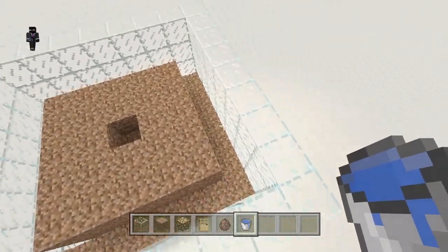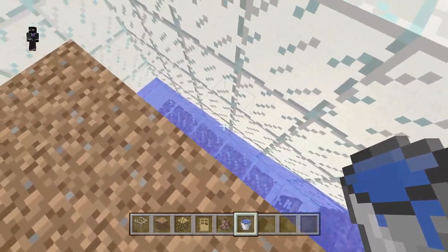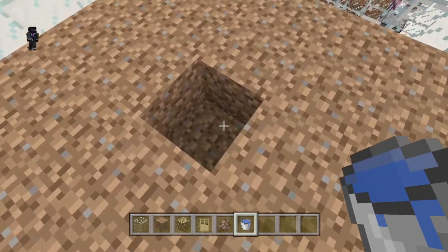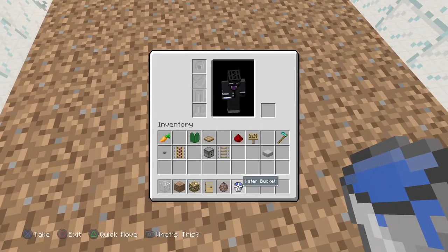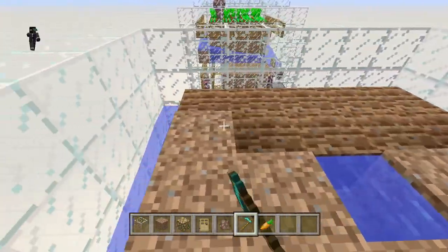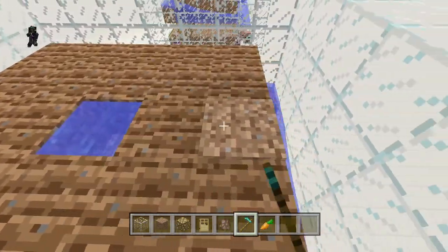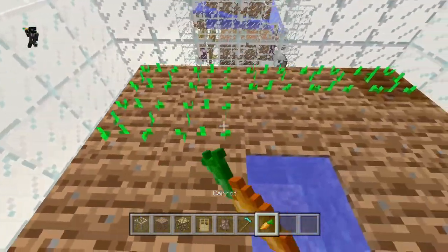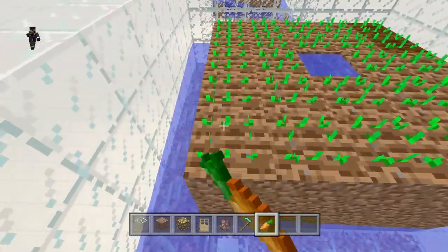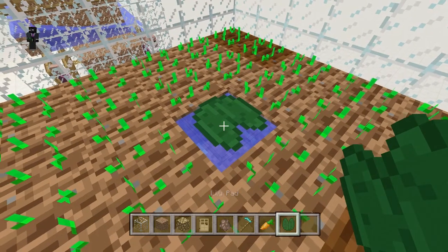Put one bucket of water in the back, and you should see it flows right down into the crops perfectly, going over the edges. Place your next water right in the center. Then take out your hoe and till all of this land, then plant your carrots on top all the way along. After that, take a lily pad — or carpet in survival — and place it right on top of the water.